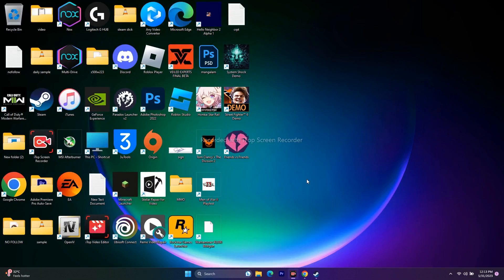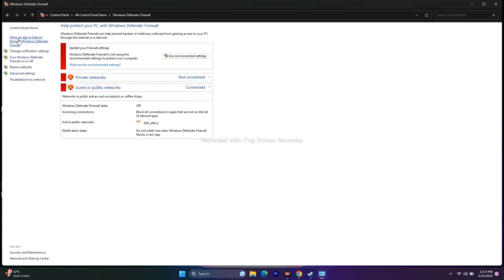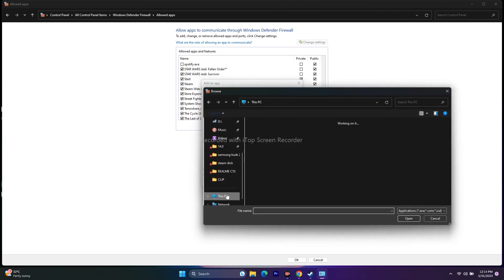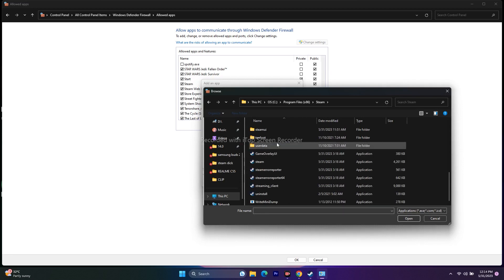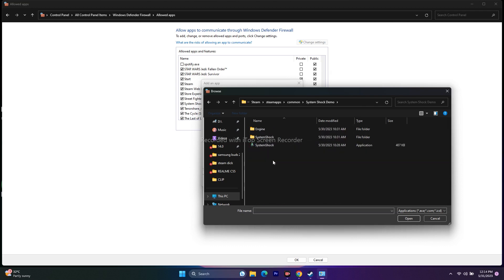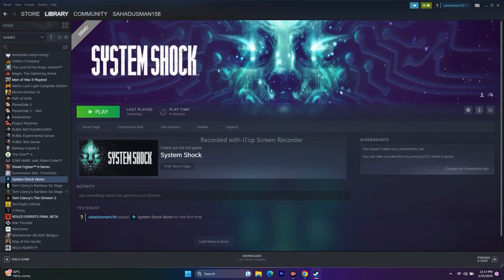Next, allow the game through Windows Security. Go to the search bar, open Control Panel, click Windows Defender Firewall, then click 'Allow an app or feature through Windows Defender Firewall.' Scroll down to find System Shock and make sure both Private and Public are checked. If the game is not listed, click 'Allow another app,' click Browse, navigate to Program Files (x86), then Steam, Steam Apps, Common, and find System Shock. Select it, click Open and Add. Then close and try launching the game.